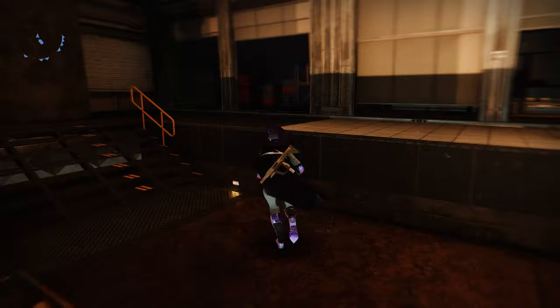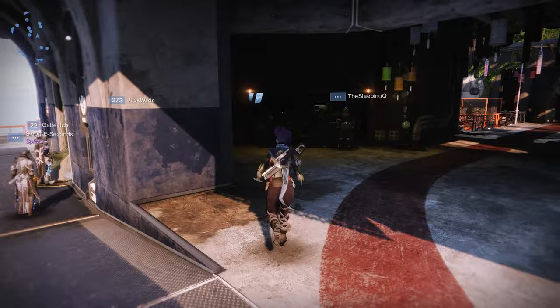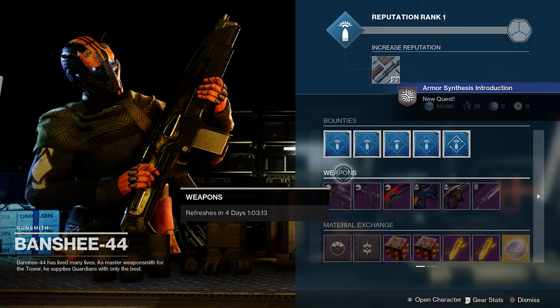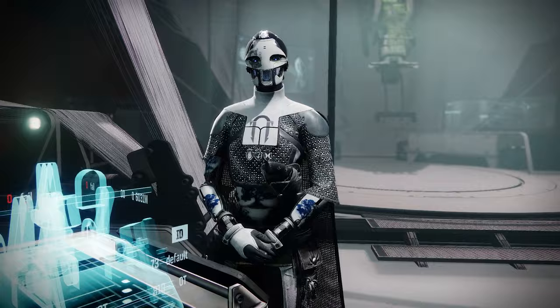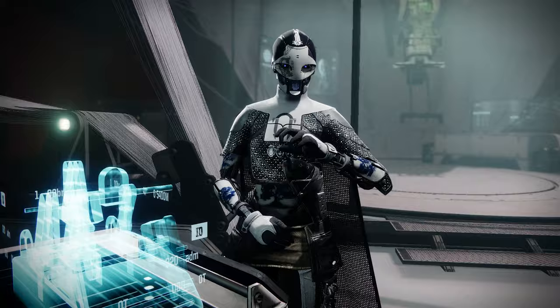First, in order to use armor synthesis you need to unlock it — because you didn't think it was going to be that easy, did you? Travel to the tower and head on over to Banshee-44's kiosk. Talk to him and you should be able to get a quest called Armor Synthesis Introduction. The next step involves heading over to the annex and speaking with an Exo named Ada-1, who can be found not too far from where the Drifter hangs out. After a short chat she'll tell you that you need to go to Europa and find the Braytech facility, which is where you'll find the necessary data to unlock transmogrification.